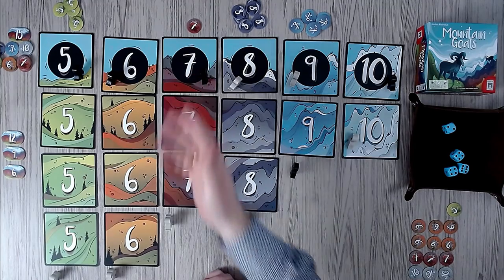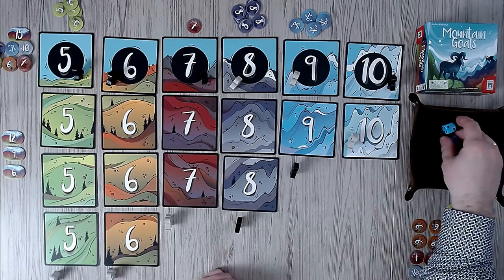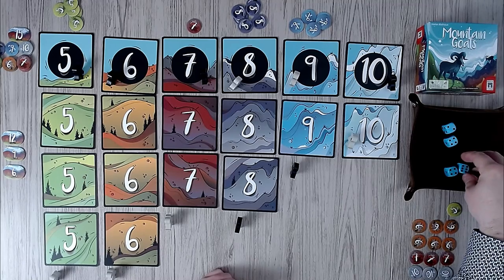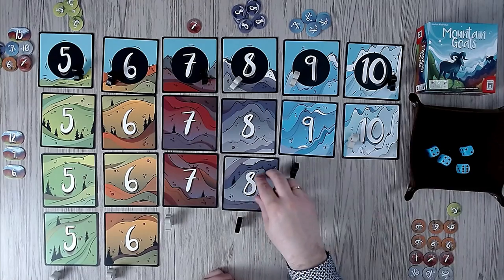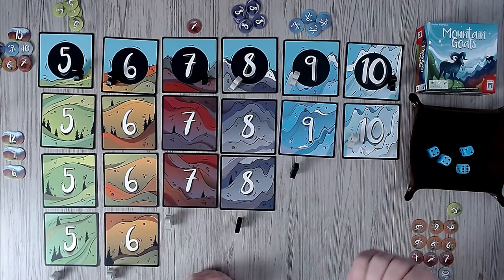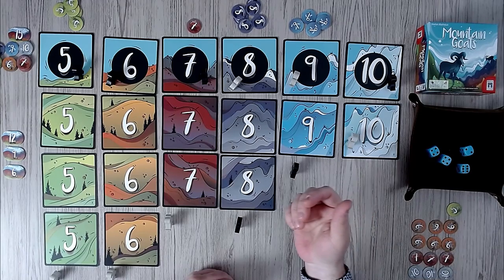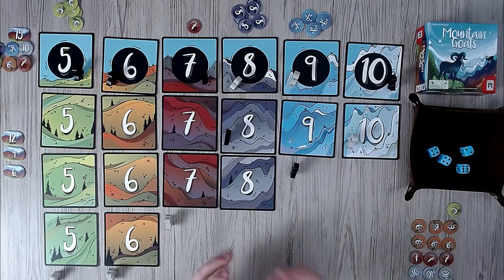These are called bonus tokens, I think — bonus point tokens. It's my turn. The ten doesn't help me. Two eights — would that make sense? The game is almost over. Maybe I can end the game, but I can't — I don't have a seven. Six doesn't do anything. Ten doesn't do anything. Then I have to do eights, that's all I can do. Your choices get limited the further you progress in the game, because six and tens don't help me anymore.